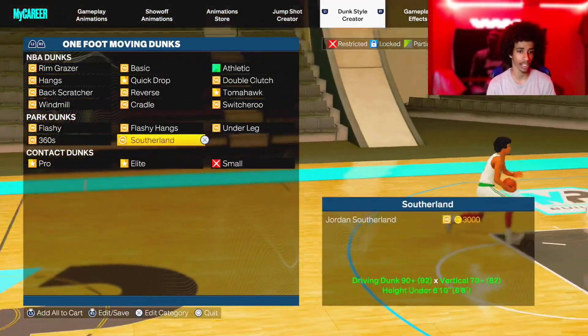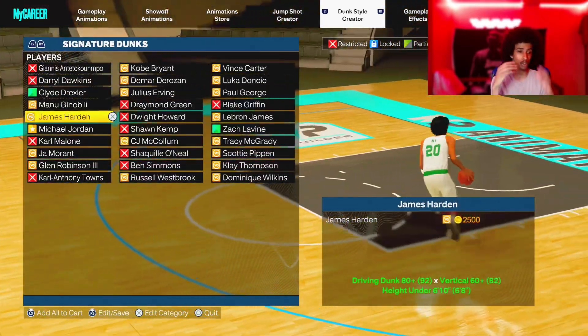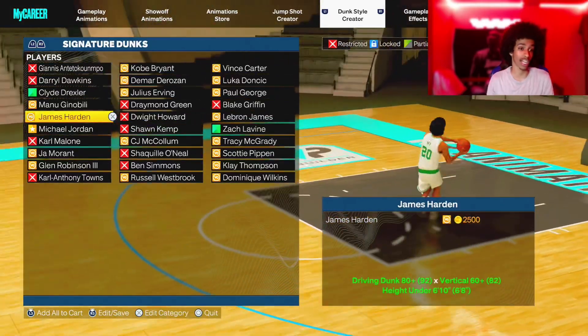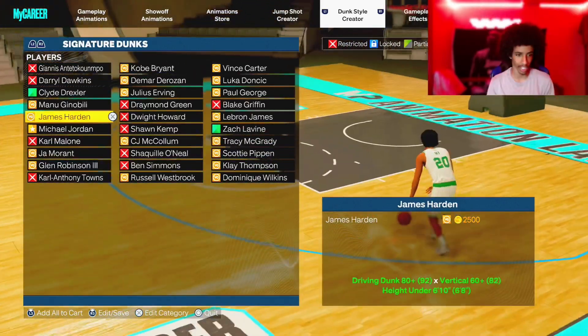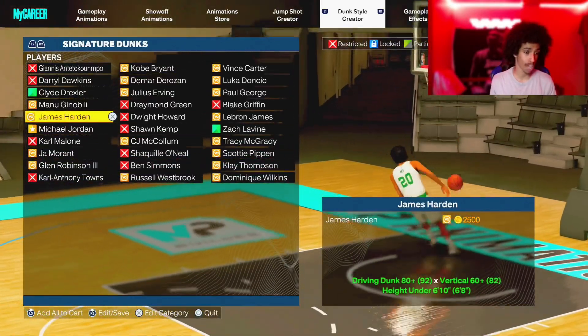I have the contact dunk sprawling in the lead. For signature dunks, make sure you have Michael Jordan signature dunk. LeBron James is another good one, but honestly I didn't even try LeBron James this year — I like Michael Jordan. Michael Jordan just makes you take off from further out. The dunk packages are nice, the Quick Drop on it is nice. It's my favorite signature dunk package, so make sure you have Michael Jordan on.